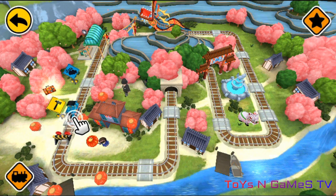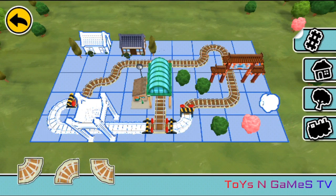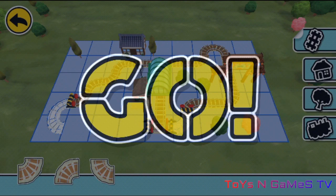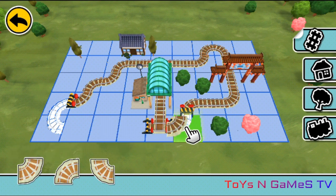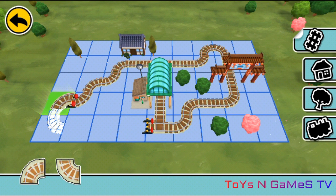Let's ride! Three, two, one, go! Use these parts to build a train set. Place them on highlighted spaces.